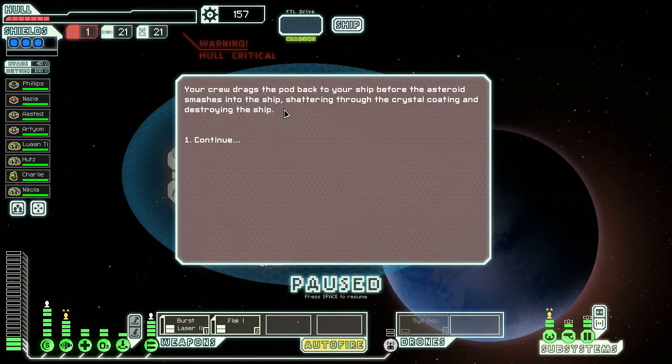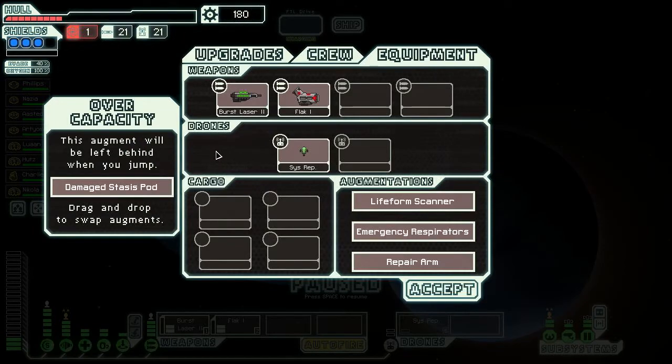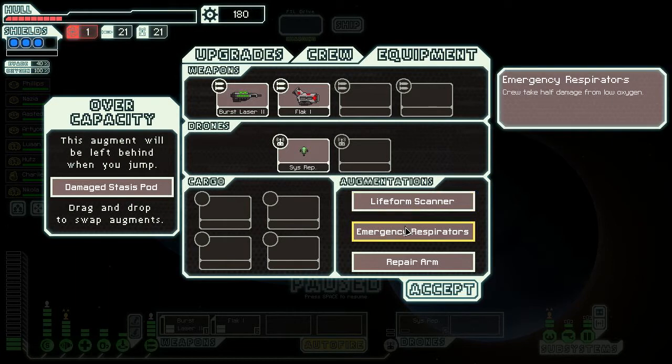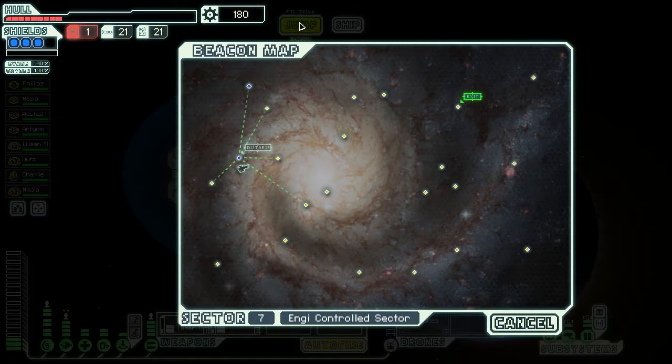Our crew drags the pod back before an asteroid smashes the ship. The pod is functioning but contains only shards of crystal inside. We get an augment, a damage stasis pod, and 28 scrap — but we have to swap something out for it. This bizarre alien artifact appears barely operational with no practical function, maybe someone can repair it. I hate when quest items take up space. I had to drop another augment for it — that better be worth it since I could have gotten a weapon instead.